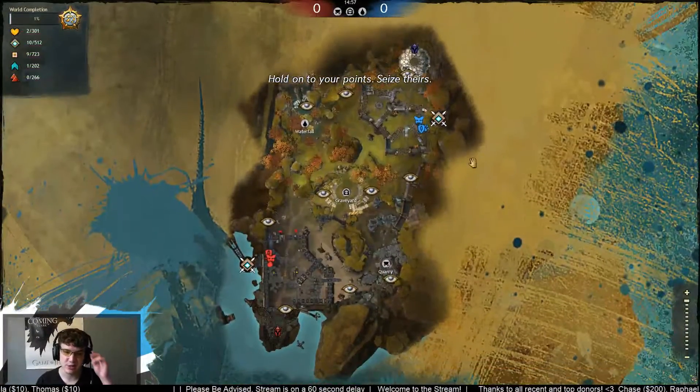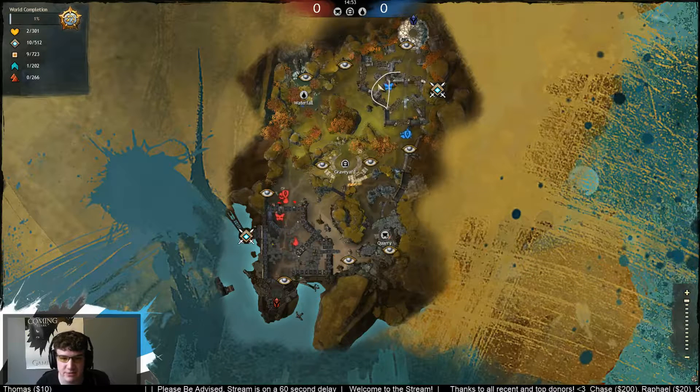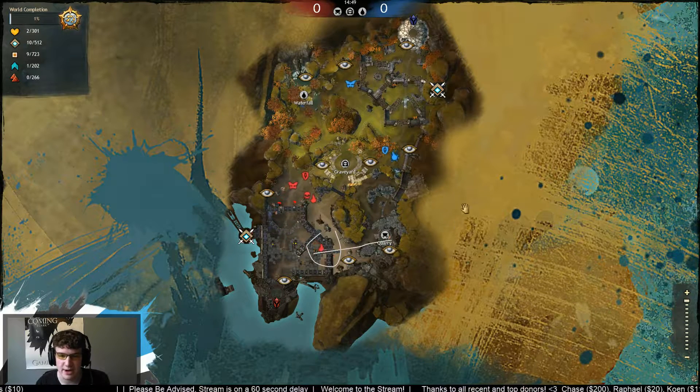Opening up the map now, we're going to see how it goes. The split's opening up — the game has just started here. Blue team is going to send their mesmer over to the waterfall point. Red team doing a bit of an interesting split, sending their elementalist over to quarry.